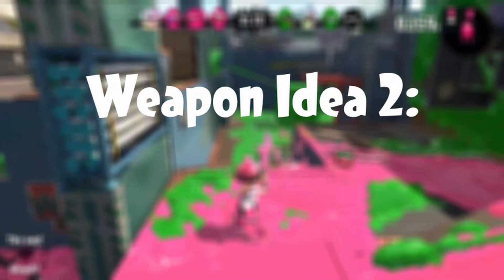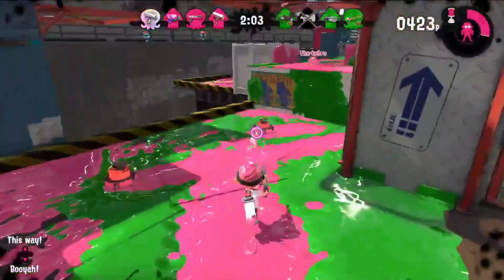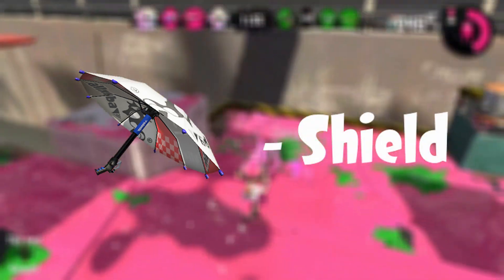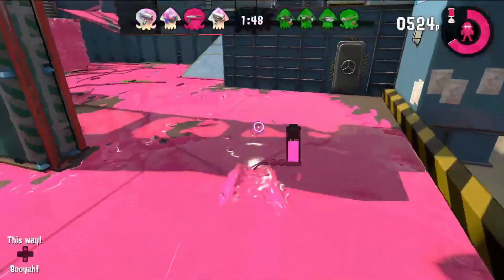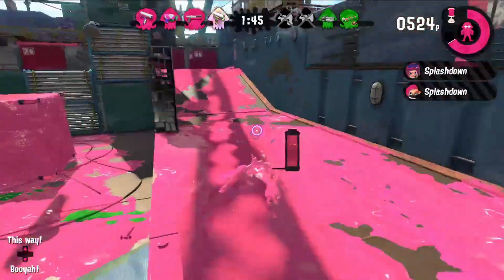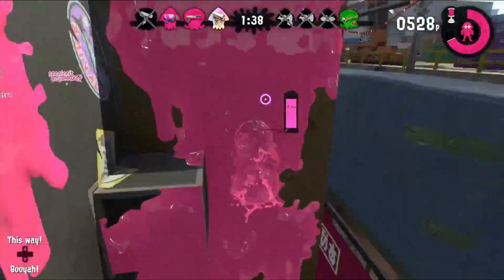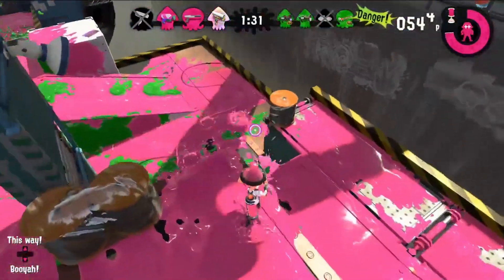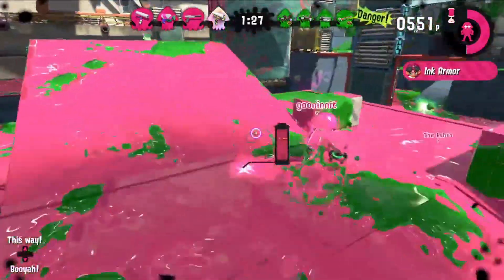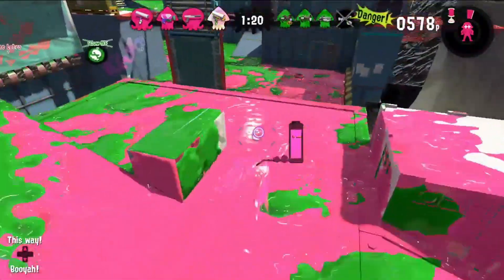Weapon number 2: a shooter that behaves like a shotgun. This idea is much more simple than my ink sword idea. What if we took a brella and just removed the shield entirely? The brella weapons focus on a mix of both offense and defense, so I thought it would be cool to essentially create an entirely offensive brella. I imagine it would have the attack speed and power of the Tenta Brella and the range of the Splat Brella to prevent it from being too OP. But I guess we'll just have to see if Nintendo actually adds a shotgun weapon to Splatoon 3.